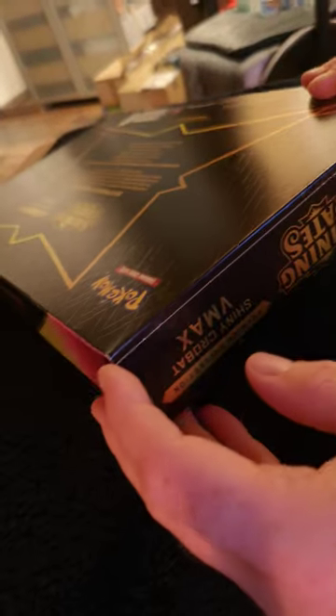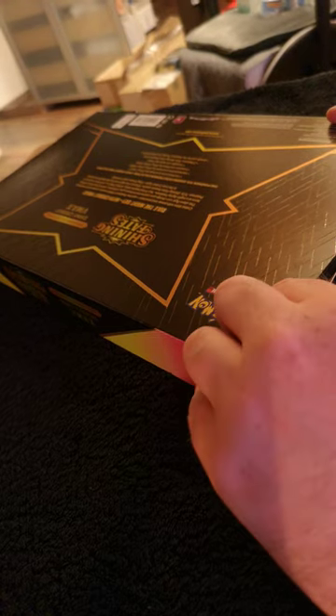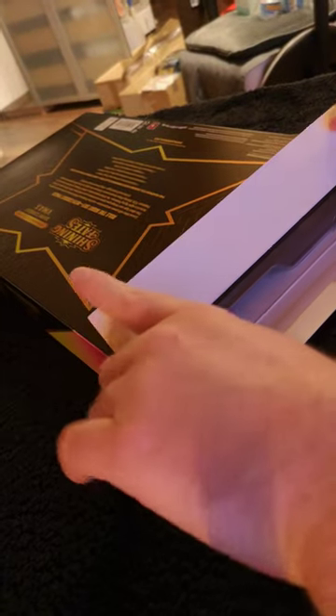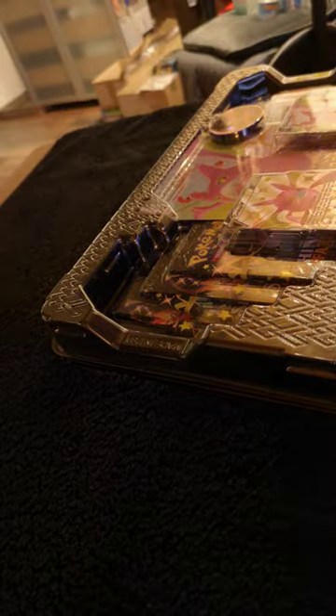Let's start here. Let's just look if there's a nice way to open this without absolutely butchering it. I think I might just start from this edge and just gently pry it open. It has to be well sealed. I think it actually comes out on a tray — first time opening these. So we'll keep the box to the side, and here's the tray. Very well packed.